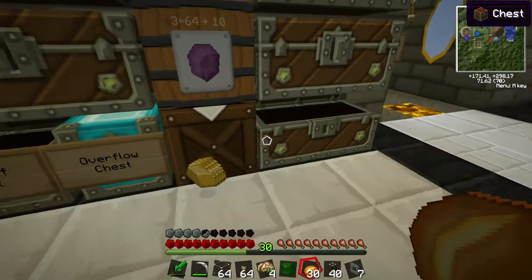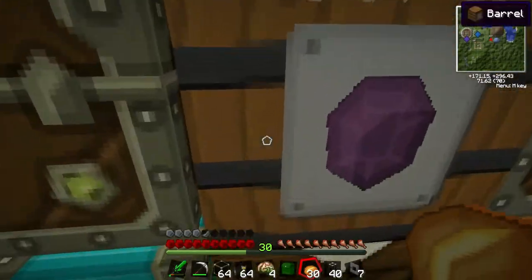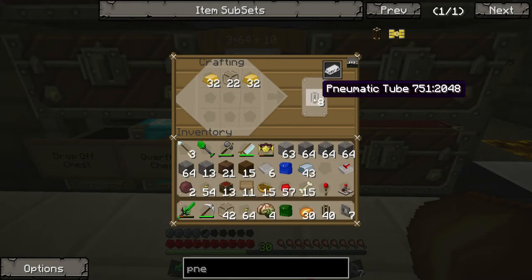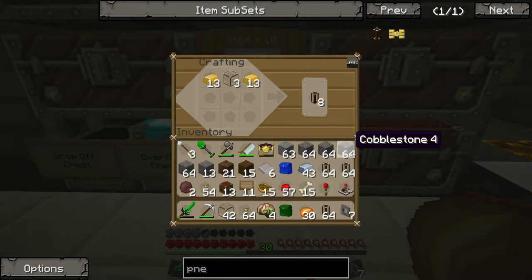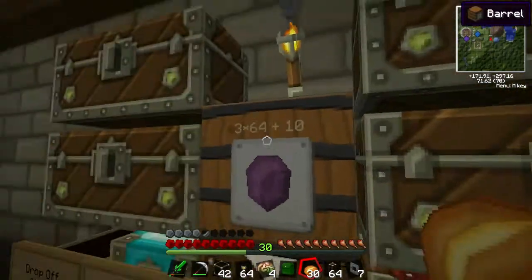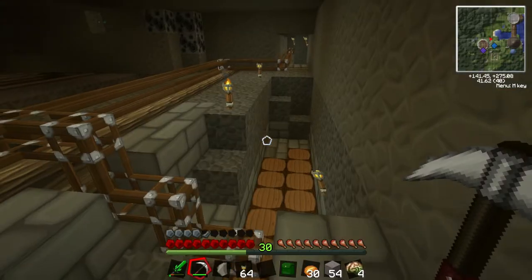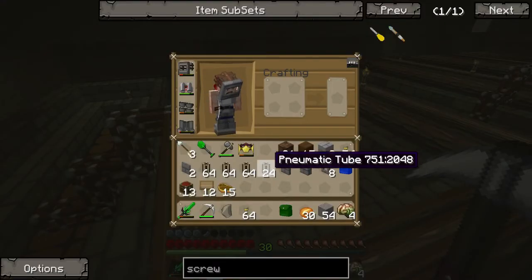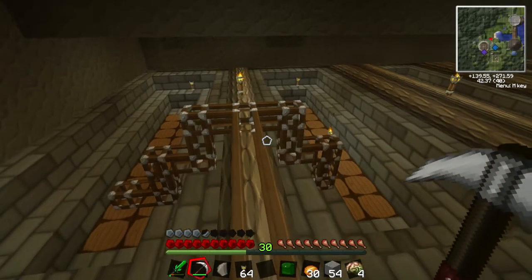There it is. This is unorganized. So let's make that many, and that many, and that many. Perfect. Now let's put some stuff away and I'll be right back. We're down here. I've made my pipes. I think I have enough — I haven't actually counted them.